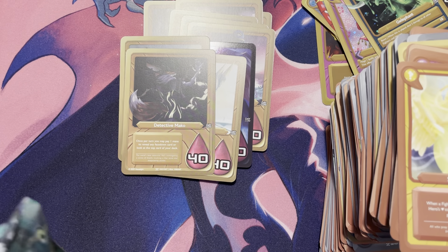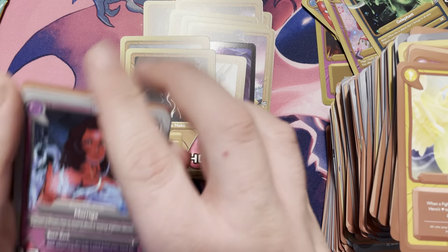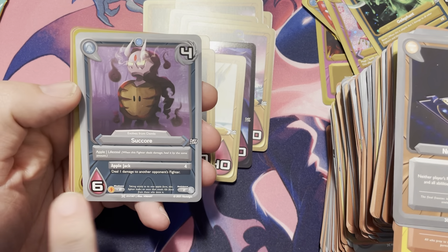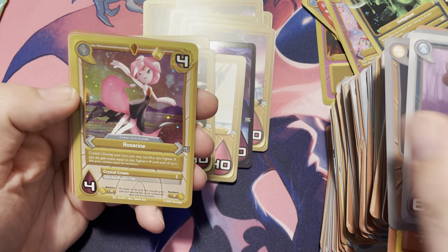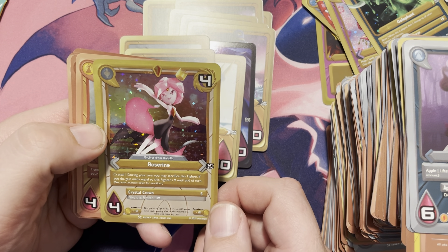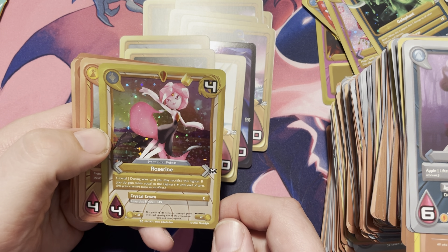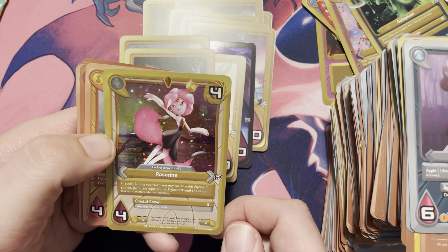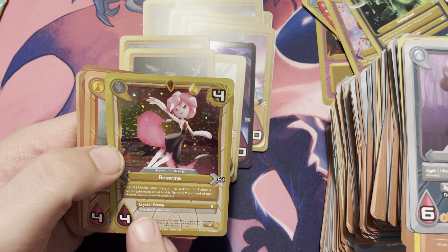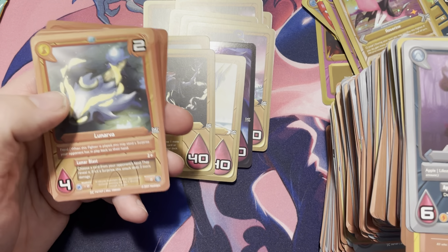We're down to the last five packs — see if we can keep getting some good stuff. We got Moriga, Nullifying Void, we got a foil Sucor, and we have Rosarine — it's a crystal. During your turn you may sacrifice this fighter; if you do, gain mana equal to this fighter's health until end of turn, and no prize counters can be gained from the sacrifice. Give this fighter plus four health — if you do, crystal crown. That can be a big swing. Yeah, that's actually really good.